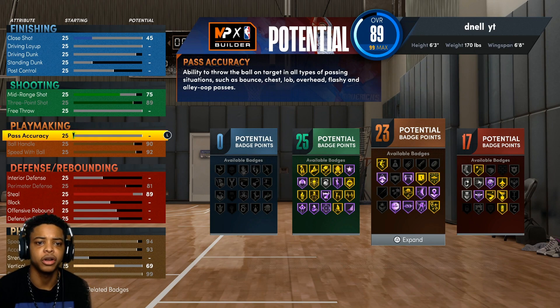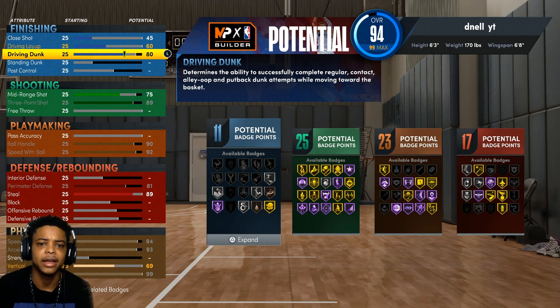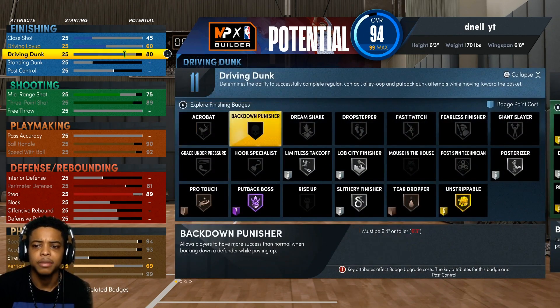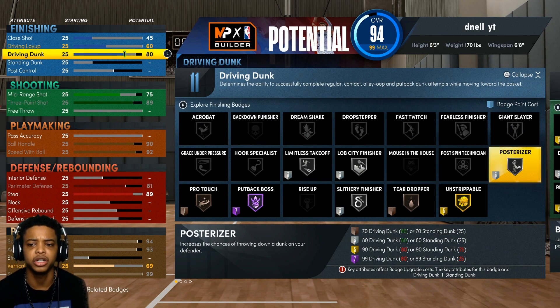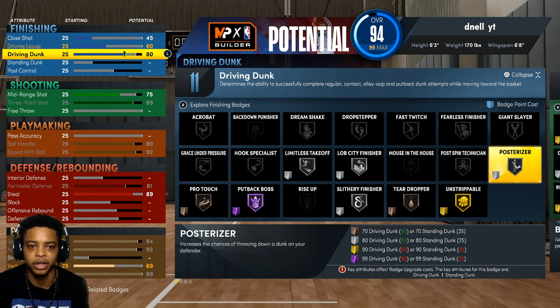Your pass accuracy we'll go into detail with in a bit. But right now go to your driving dunk and put it up to an 80 — 80 driving dunk so you can secure that silver posterizer. This build is not really a paint-mashing build. You're going to be able to dunk, yes, but this is not a build where you're just going to dunk on somebody every play. This build is simply an extremely versatile build — you're going to be able to play defense, shoot the ball, dribble, and do whatever you want. And you're going to be fast as hell.